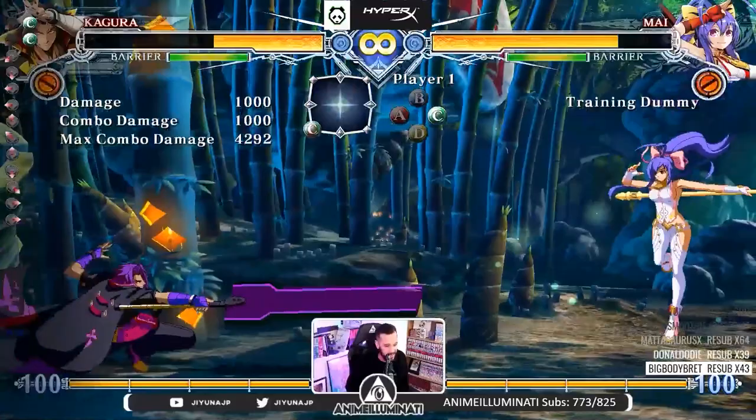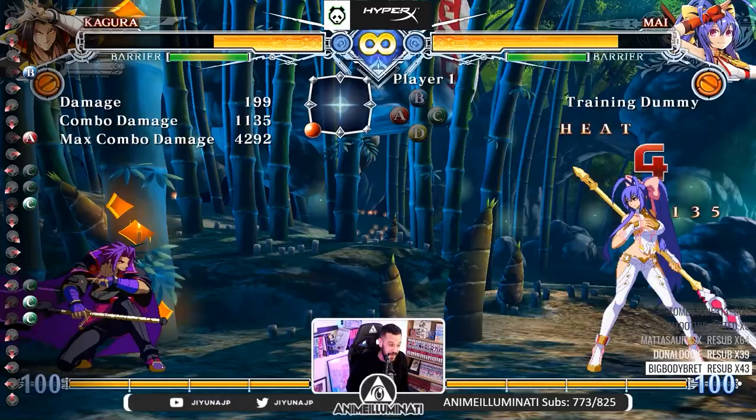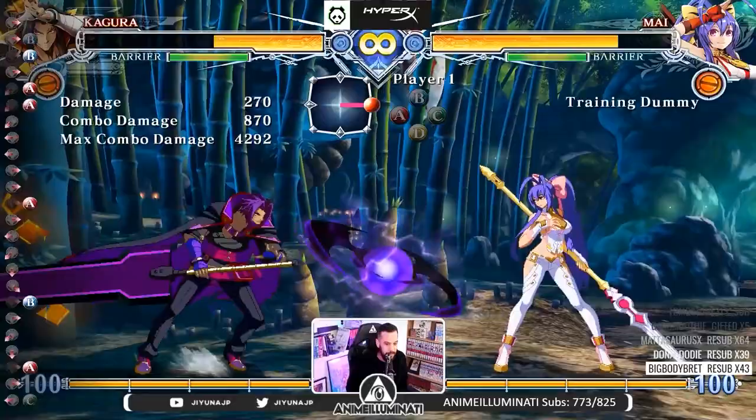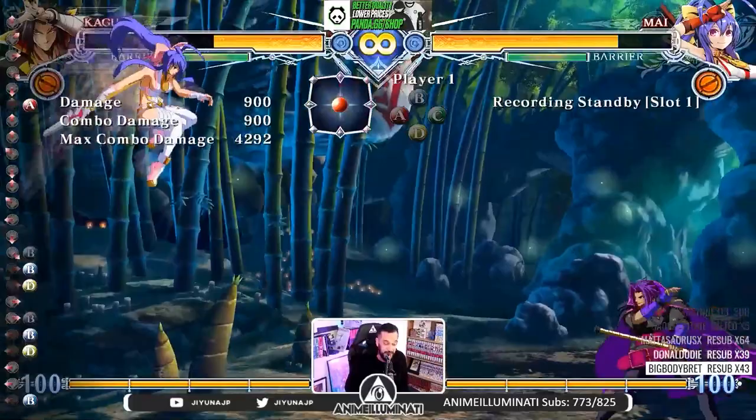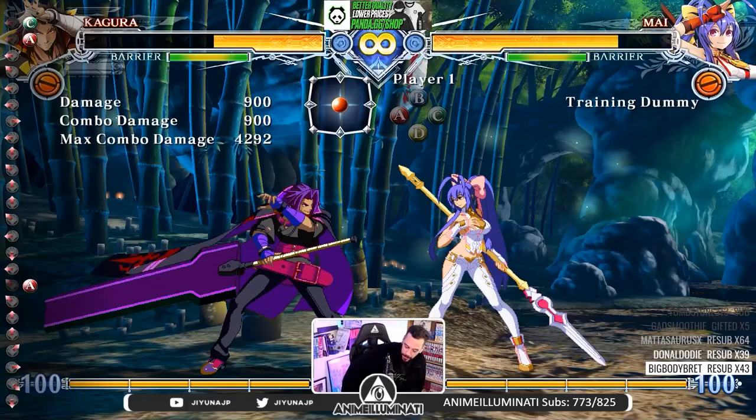How do you win neutral? You can't just spam 2C all day. His fireball isn't amazing or terrifying, but it's all he has, so use it to get close. If they block it, that's when you start doing drive mix-ups. The hard part is that a lot of people against Kagura are just going to run away. There's no real answer to that — that's why this character is kind of low tier. You have to be very patient. It's a lot of cat and mouse, but the reward when you do land that hit is very satisfying.